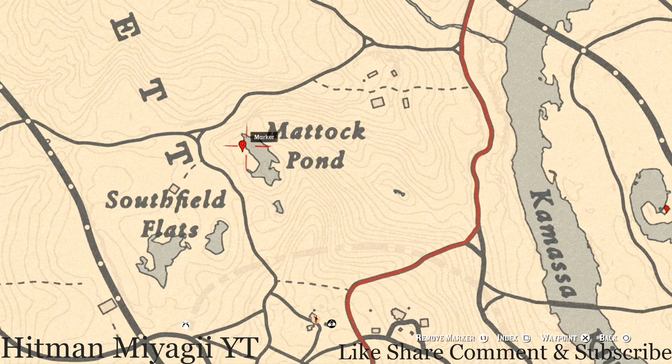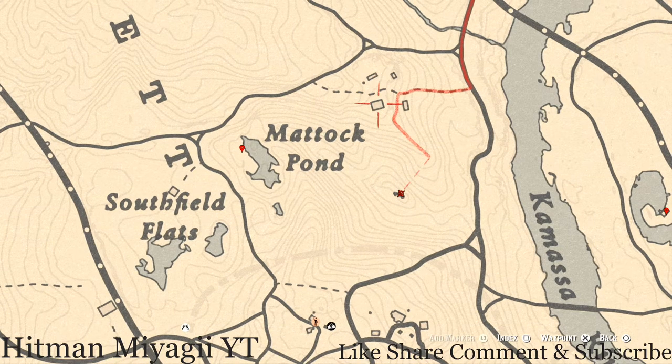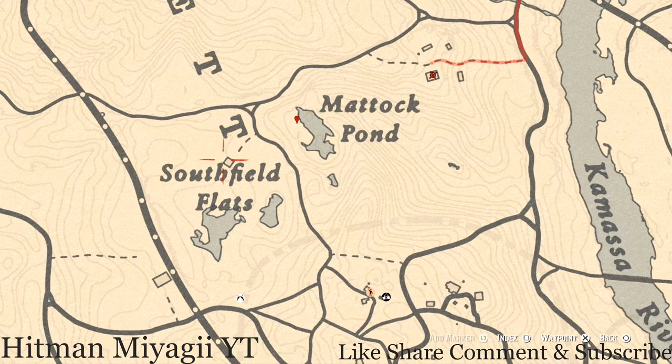A couple of extras before we get to our last marker. Right here next to the log there's a random lost jewelry — I cannot tell you what it is because it is randomized. Inside this house there's a family heirloom — this family heirloom is a New Guinea Rose airbrush, and it's in the chest in one of the bedrooms. At the Southfield Flats home there's a tarot card.